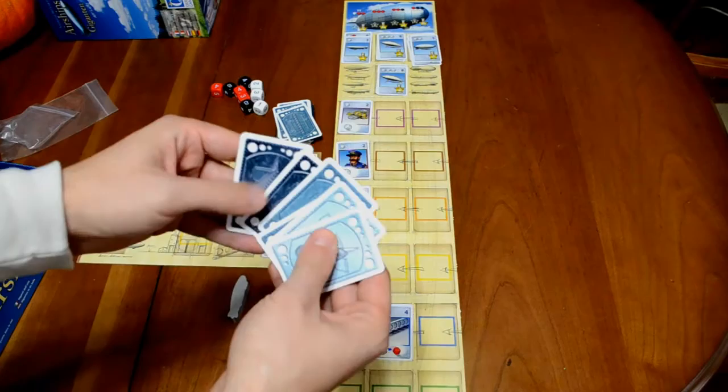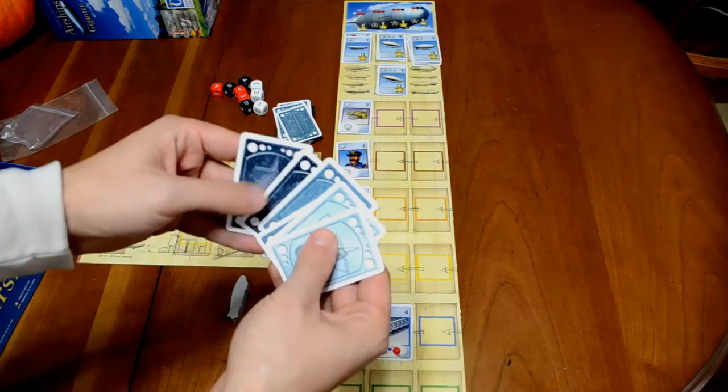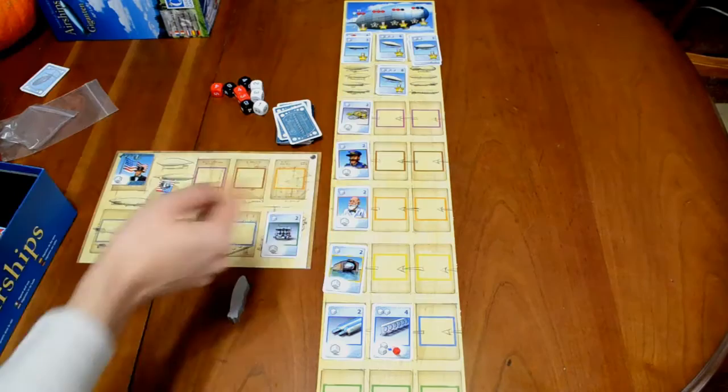You'll have an extra two light blue, extra two medium blue, and two extra dark blue — those are simply put away. There should be three cards in each of the four spaces.